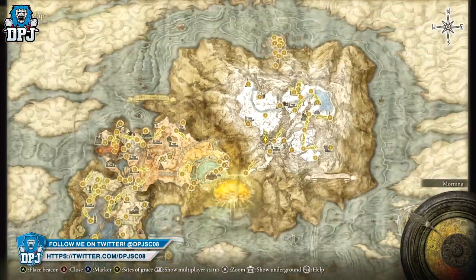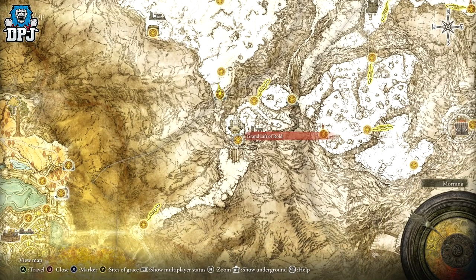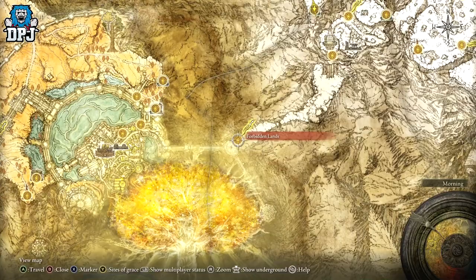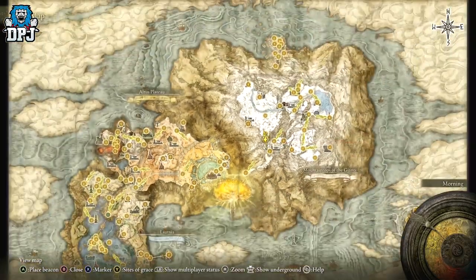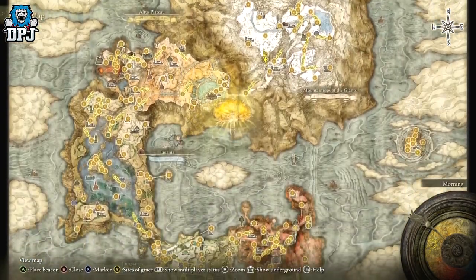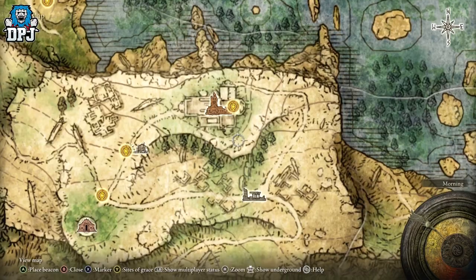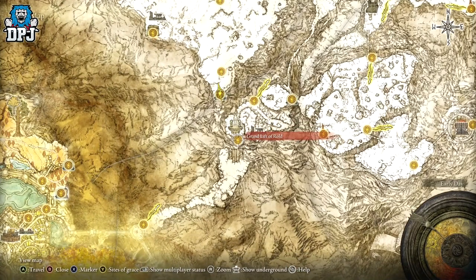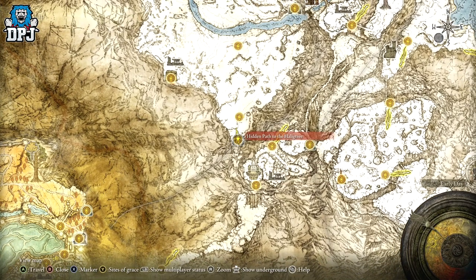To get it, you need to access the Hidden Path to the Haligtree. First, gain access to the Grand Lift of Rold by defeating the Omen King in the capital, then reach the Forbidden Lands. But you can't come up here yet — you need the Haligtree Medallion. One half comes from defeating Commander Niall at Castle Sol, and the other half comes from an NPC in a basket at the top of a hill. Clear all his dialogue and he gives you the second half. Then at the Grand Lift of Rold, press left on your d-pad to use the secret medallion and gain access.